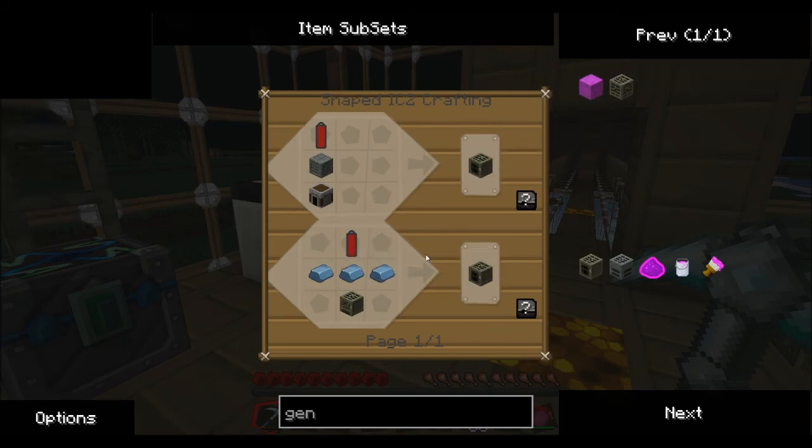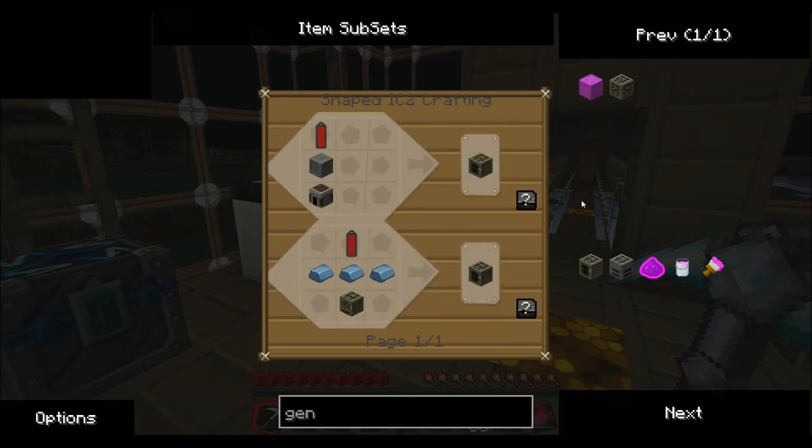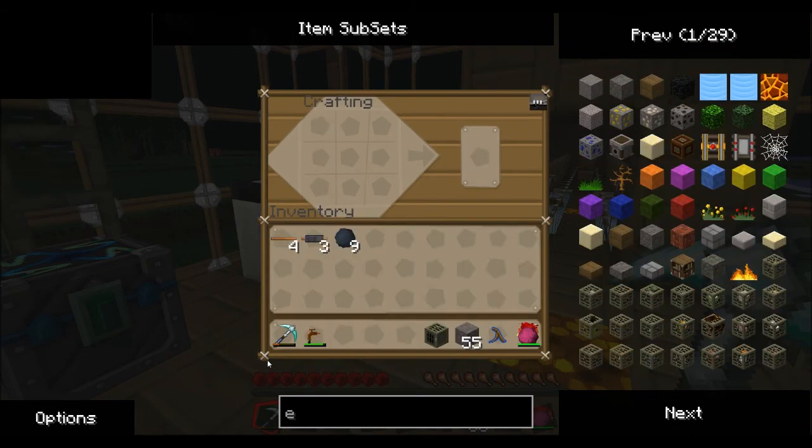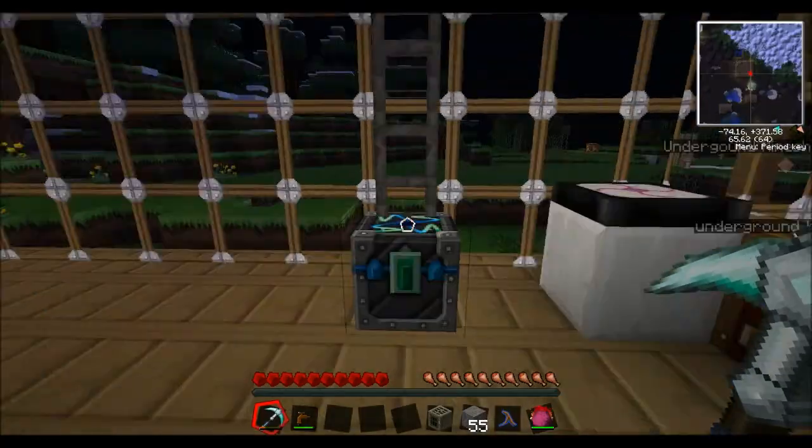There's another one that is less efficient because you actually use more iron in the end, but that is the way to do it. So you've got your generator now.